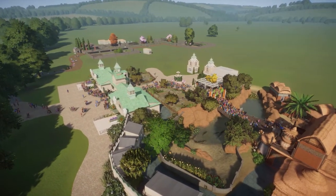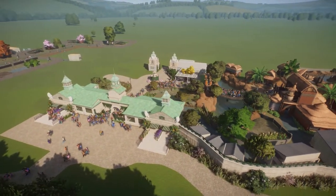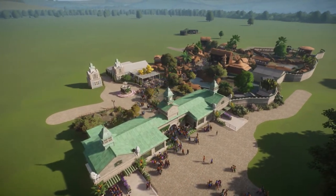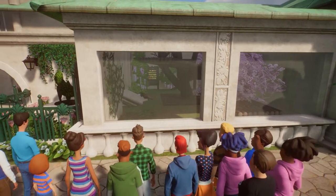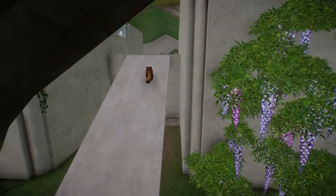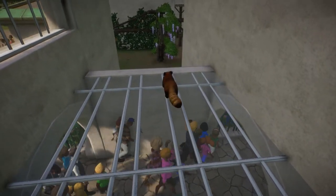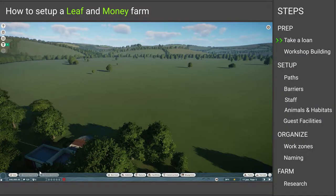Just to show you the general idea of this principle: you build your zoo like you normally do, but you have almost unlimited money and leaves, and you also have themes researched already, so you have all the freedom to build what you want more or less right from the start. You don't have the restriction of building a zoo step by step and replacing things because you didn't have the themes researched. You can start right off in the way you want your zoo to look.